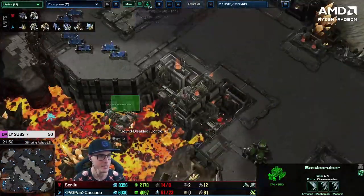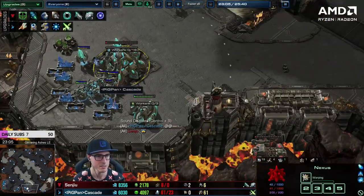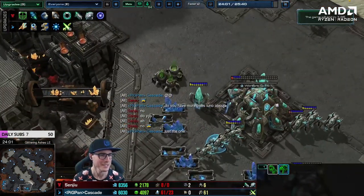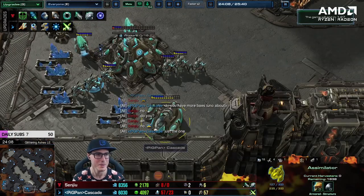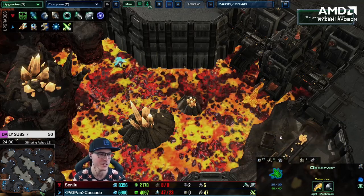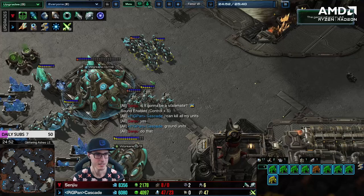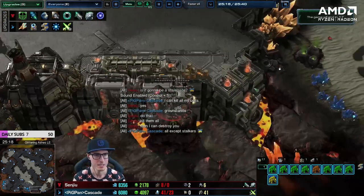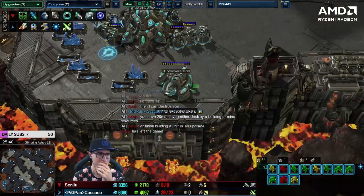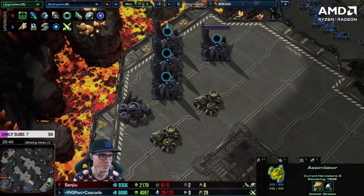Cascade wins. He's asking in chat if there are more hidden bases instead of scouting — this is the most gold league thing ever. I could A-move units around the edges to check, but typing in chat instead of scouting. What I really like about Cascade is Cascade actually never used F2, so Cascade has much better fundamentals than Senju in that regard. When the draw timer comes up, just kill your own building and it'll reset the draw timer. Senju should have been building command centers everywhere to unsupply block and start rebuilding.